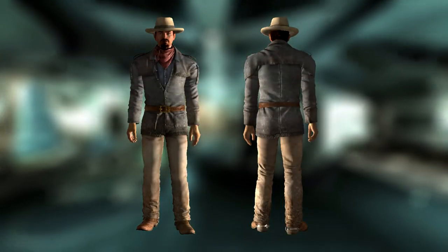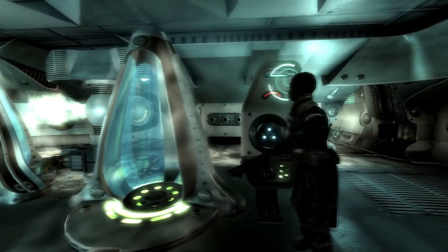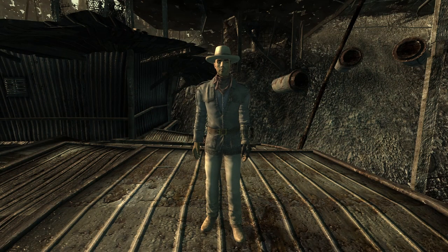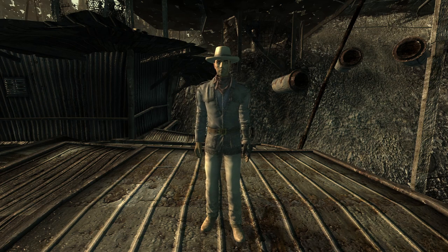Next is Paulson's outfit and hat. This is a unique set of armor which you can get by either reverse pickpocketing or killing Paulson. The outfit has a DR of 5 and the hat has a DR of 1. The outfit grants a bonus of 1 into charisma, 10 into small guns, and 5 into speech. The hat also provides a bonus of 1 into perception.